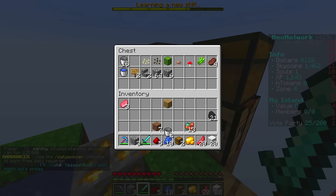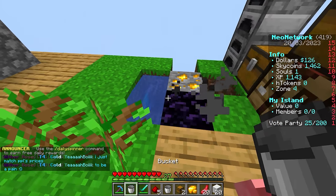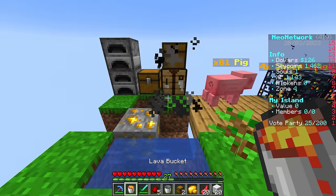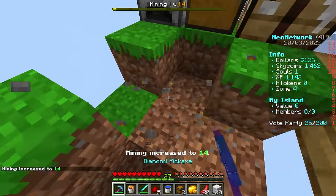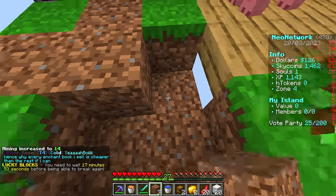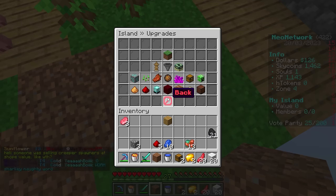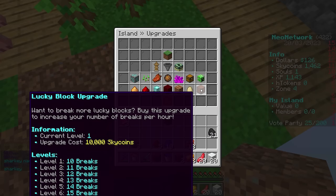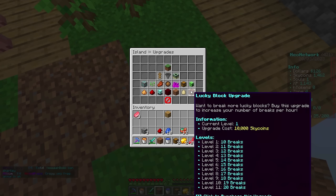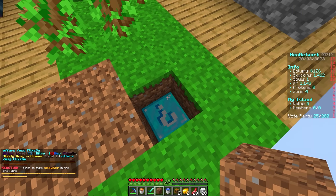Here's a really cool feature nobody knows about on the server: if you get obsidian accidentally, just right click it with your bucket and you can pick it right back up - it's so annoying having to start a new island otherwise. How many minutes till we can break our lucky block? We have 17 minutes. I accidentally broke it when I started recording. You can break it 10 times every hour, and in the /is upgrade menu you can upgrade it to 20 breaks. Every time you break it, it upgrades the loot it gives you.